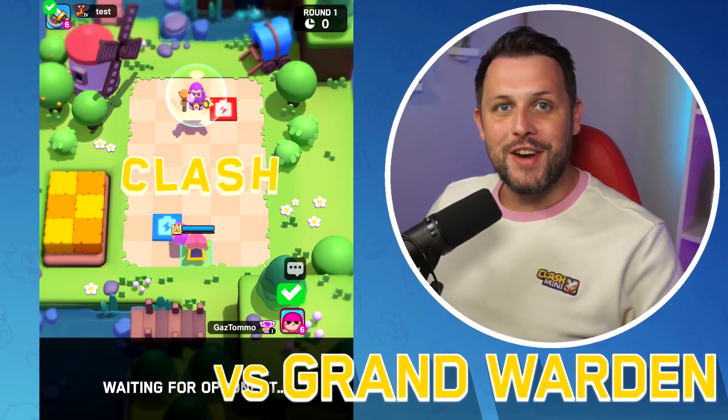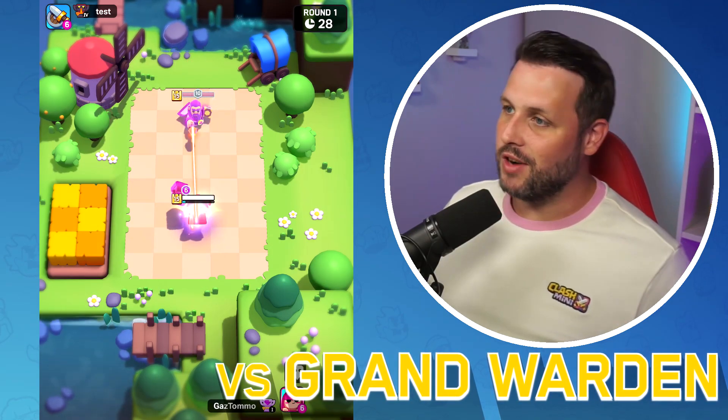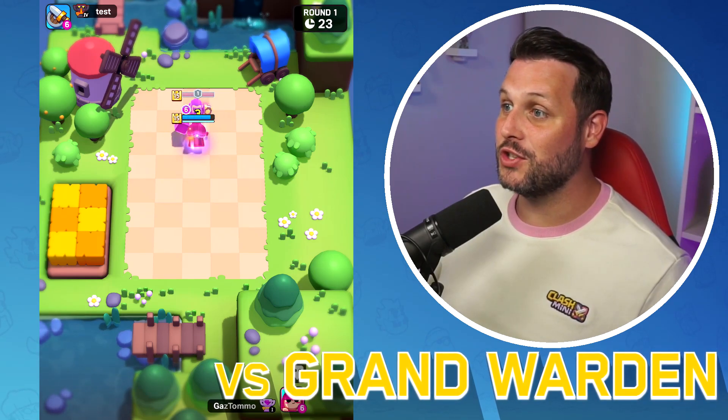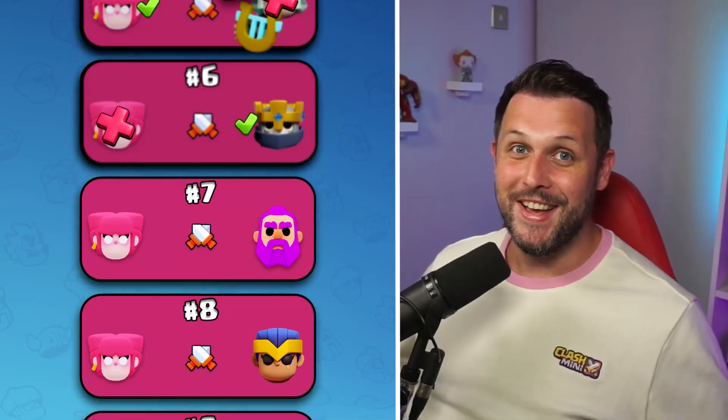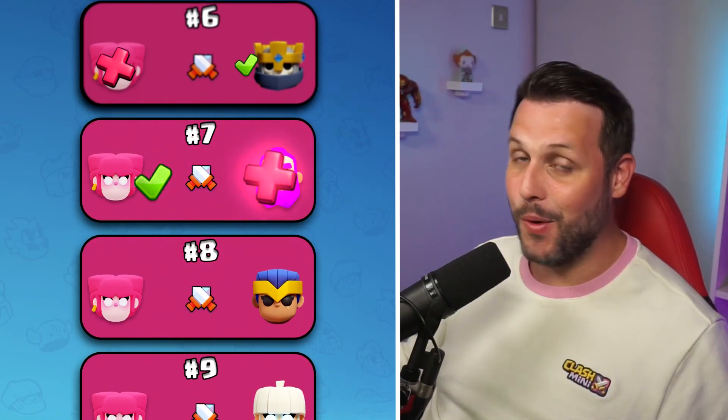Next up we have the Grand Warden, and I think this is going to be an easy win for the Pink Fury. The Grand Warden works better when he's got units on the board — he gets buffs from his units. There goes the Super from the Pink Fury, and that is an easy win for the Pink Fury against the Grand Warden. What we expected. GGs.